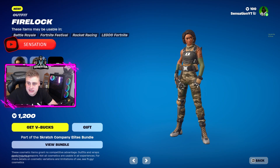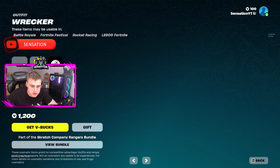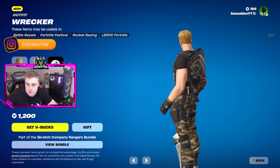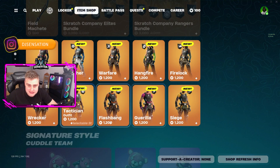We have Firelock, which is in a deserted camo with a darker green. We also have Wrecker, which is blacked out with brown. This is basically like the Jonesy skin, so that's pretty cool.